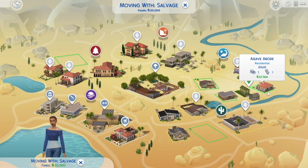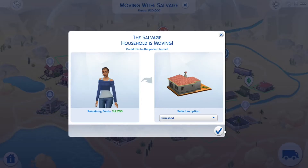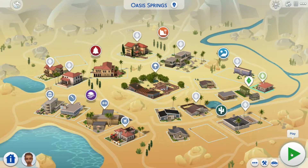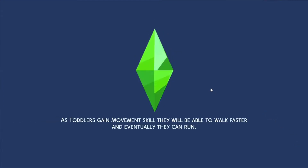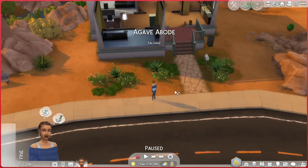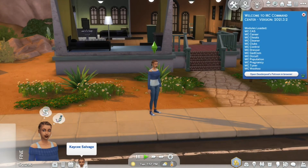I have my sim here, Savage, from the 100 baby challenge, and I'm just going to try to move her in and see if she gets trapped in this bathroom. I have never had a sim move into this house — I normally use my own homes because I do not like any of the homes that come in the game. So I'm going to check. We got Casey on board, okay.